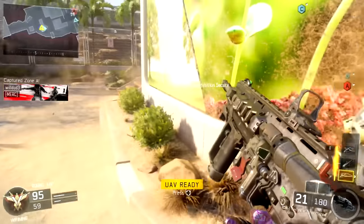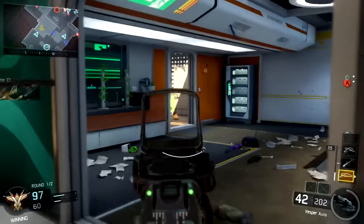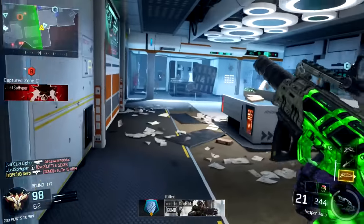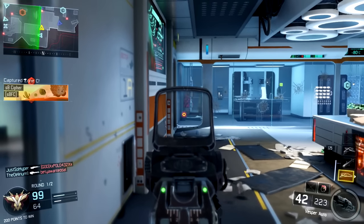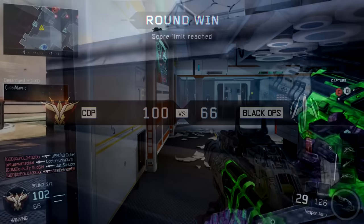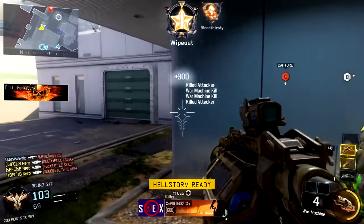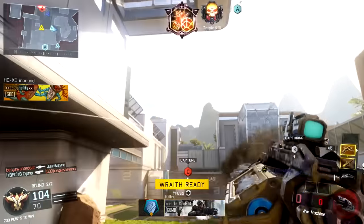The role of the Vesper is to be that super close range high fire rate SMG - good at close range but not effective at any other range. Even with a grip or other recoil mitigation attachments, the gun still kicks like a mule after the update. Game developers try to make every weapon feel unique and fit a unique role, and the nerf helped ensure the Vesper does exactly that.